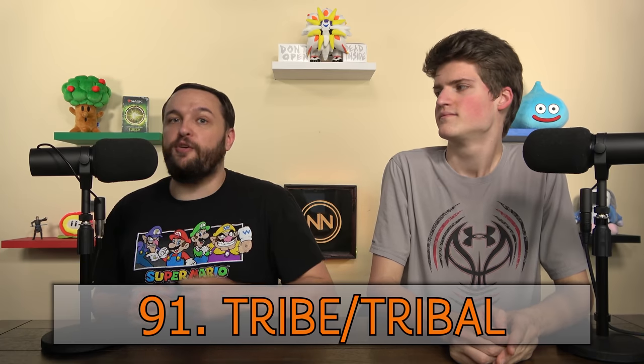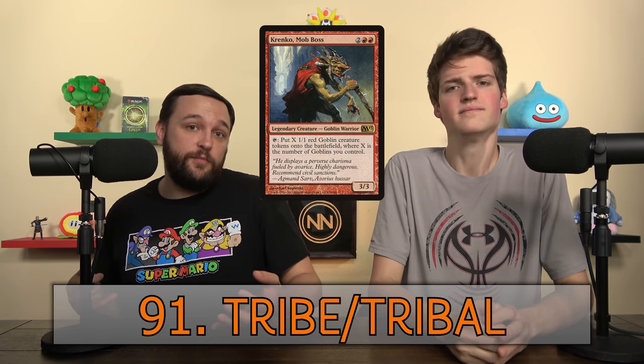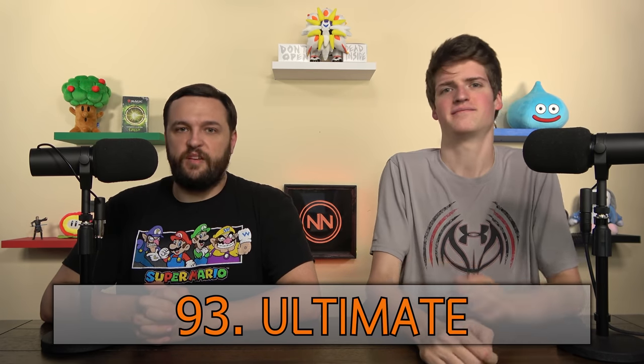Tribe or Tribal — this refers to creatures all of the same type. If you're playing a tribal deck like Krenko, you're playing all goblins, and the tribe is goblins. Tutor — usually a card that lets you search your deck for any card. There are specific tutors, like Enlightened Tutor which searches for an artifact or enchantment. Most cards that say 'search for something' are tutors, so whenever you're searching your deck for anything other than a basic land, it's called a tutor.